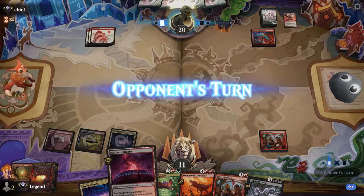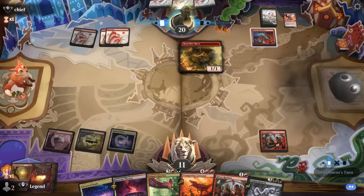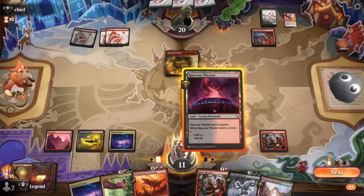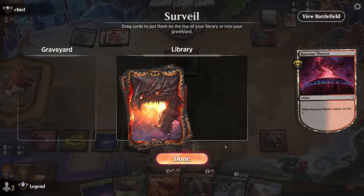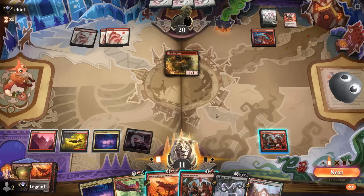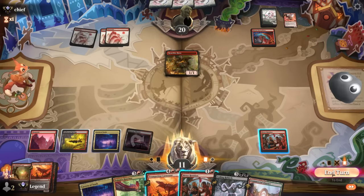Next turn — surveil plus maybe discard a Carnosaur, then we'll have double black for Coiling Rebirth on Carnosaur potentially. There's already a Galta in the graveyard so we wouldn't mind drawing another dinosaur. Hardfire Hero in play, Banesplitter trying to target it.